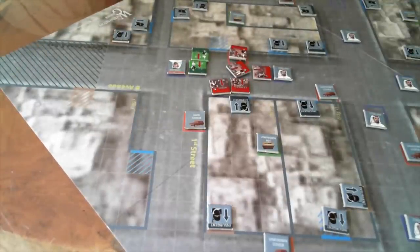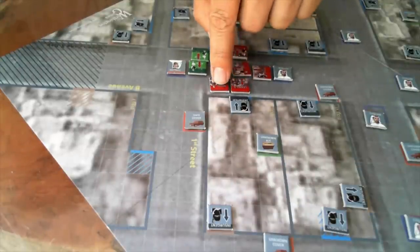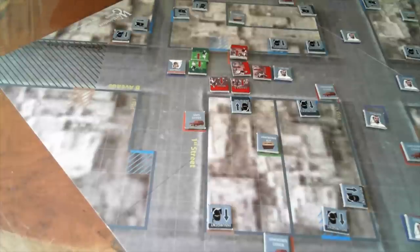Okay, now it's not the insurgent's turn yet — we're going to shoot. The handy dandy leader gets a plus one modifier, so he fires at that insurgent. No ranged bonuses, it's a tie, so he's wounded.